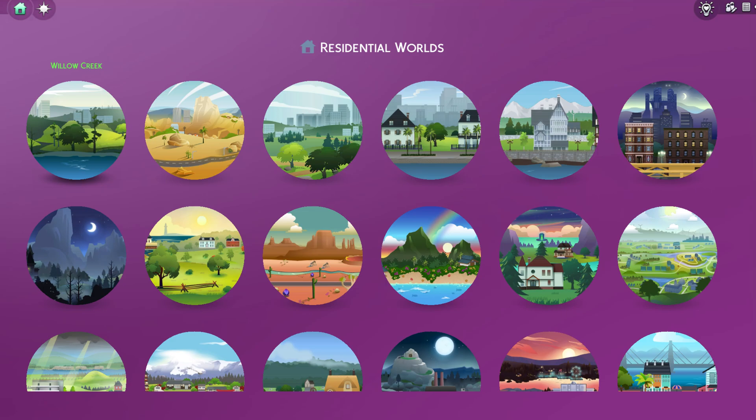I figured this would be a good one to show you because, say you made a really nice big awesome save and the name Willow Creek just does not fit with the aesthetic of your save and you wish it had a new name — with this video you'll be able to do that. This is pretty much the mod-free way to rename your world in your save, and then you can take that save and share it and people will get it with the new world names.